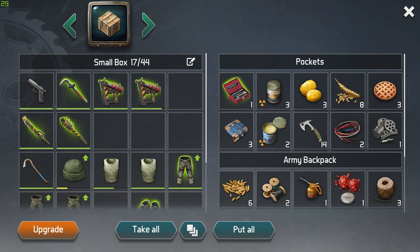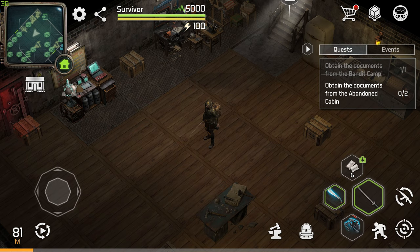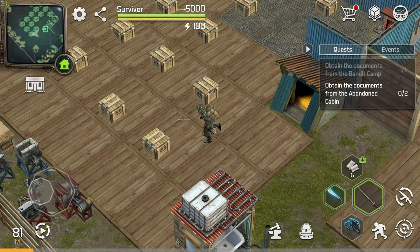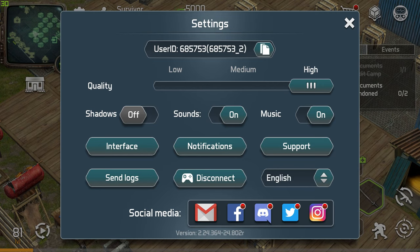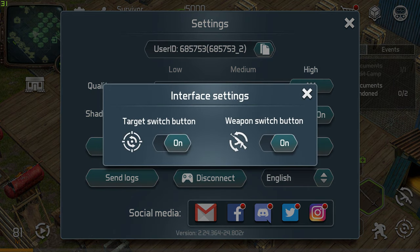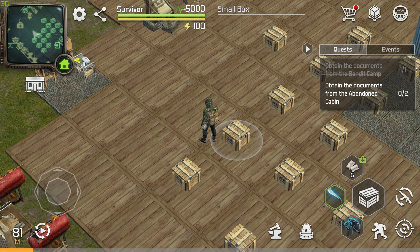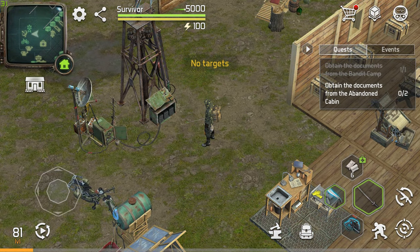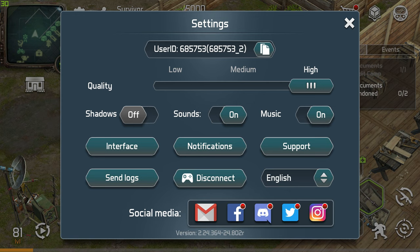Below the weapon switch button there are two rotating arrows next to the crouching button. Crouching isn't very helpful because it consumes energy. For the target switch: go to settings next to the map, click Interface, and turn the target switch button on. This helps when you have multiple mobs and want to target a specific one — like avoiding the boss while running. Just go to settings, click Interface, and turn it from off to on.